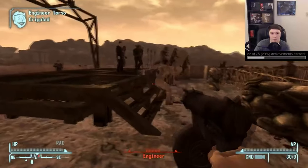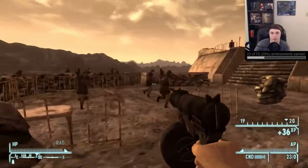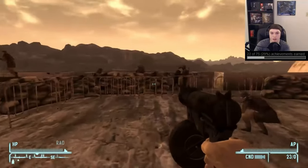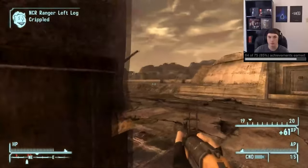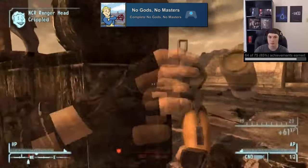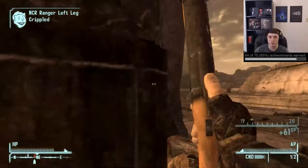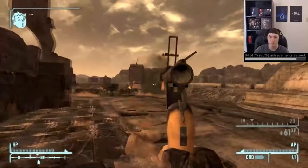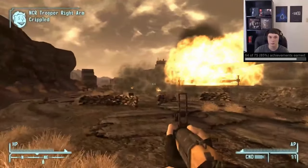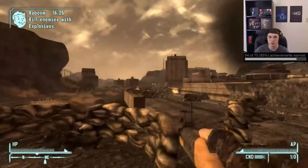Basically, you go talk to the NCR leaders and you'll be tasked with going to the speech that President Kimball will be giving and just making sure that he doesn't get assassinated. Once all of that's done we can continue down Yes Man's quest line to get 'No Gods, No Masters' for completing that final quest. This is Yes Man's quest for going to the fight at the Hoover Dam and winning with his side.